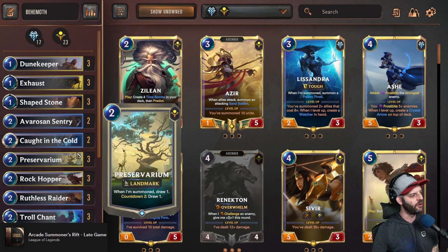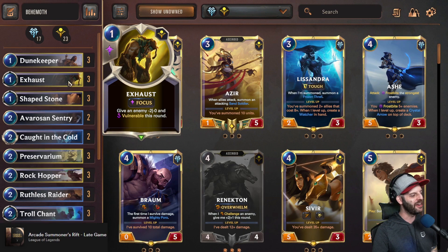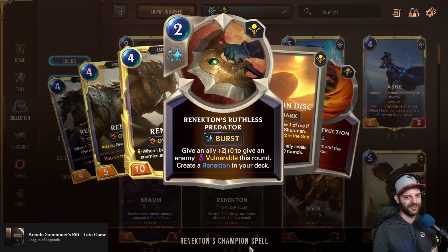Exhaust and Caught in the Cold are spells that give the opponent vulnerable but also reduce their power. I have five of these cards in my deck right now, and every time I use them it feels so satisfying. Being able to trade in this game is so powerful. I was thinking about adding Ruthless Predator, but it's good enough that we're just running Renekton — and Ruthless Predator is the champion spell for Renekton, which also gives vulnerable.